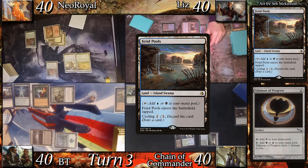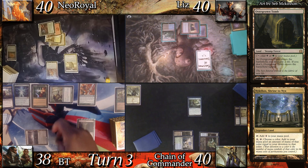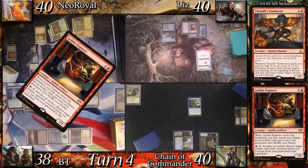At his upkeep, Chain puts a Rat Colony in his graveyard with the search. He then land drops Nikthos. BT casts Wood Elves — entering the battlefield, he searches for his Overgrown Tomb. I use this time to crack my Expedition Map for Nikthos Shrine to Nyx. BT then casts one of his commanders, Miara Thorn of the Glade. I land drop Nikthos and cast Tilonali's Summoner, then cast Goblin Engineer.